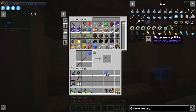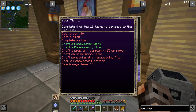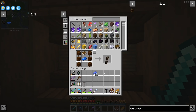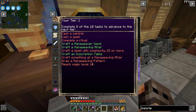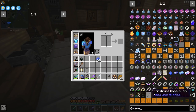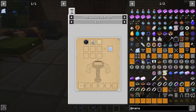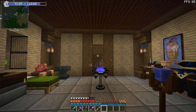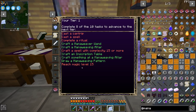We have completed one of the tasks. We did find mana weaving altars in the village, but apparently we have to craft one — we shall comply. That is already 2 out of 8. If we make the inscription table — the recipe has been tweaked a little — that will be 3. We also need to craft something at the mana weaving altar. The best thing to craft there is going to be infused silk, which we need anyway. That should be another task.